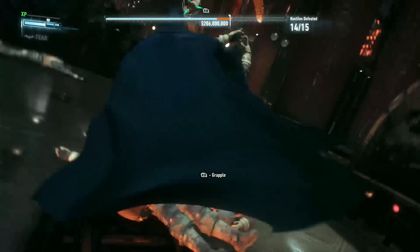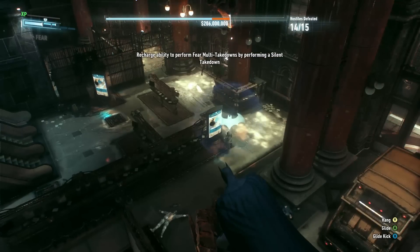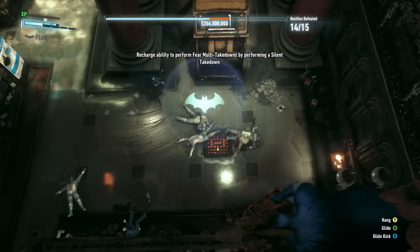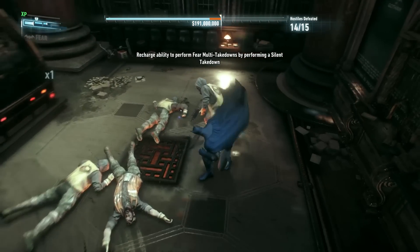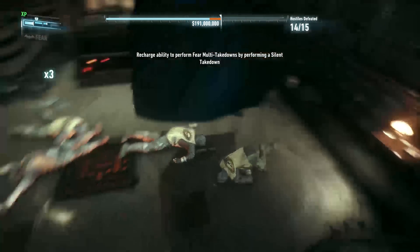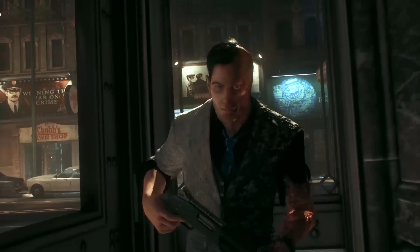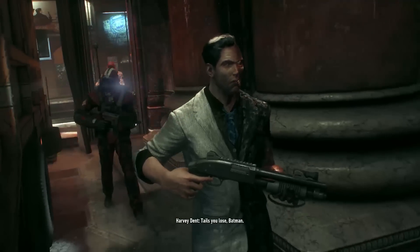Here we go — my last creepy target. I don't know if this guy sees me. That should have been 15. I'm just gonna drop attack this guy to end it quickly. That should be 15, and then this guy should be 16. All right, cool — and there's still 183 million left. Two-Face himself: 'All of you out — tails you lose, Batman. These guys will make sure of it.'